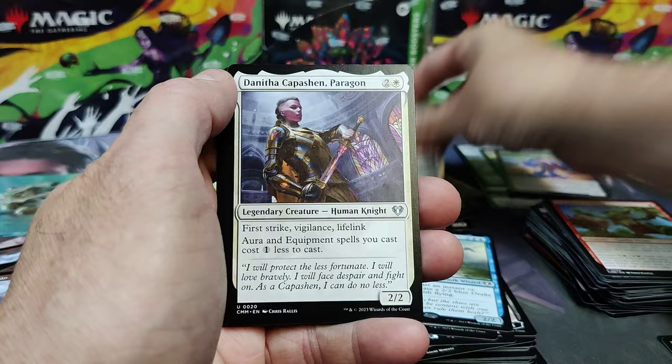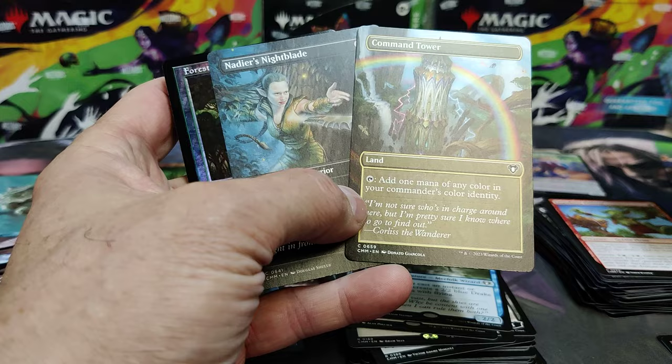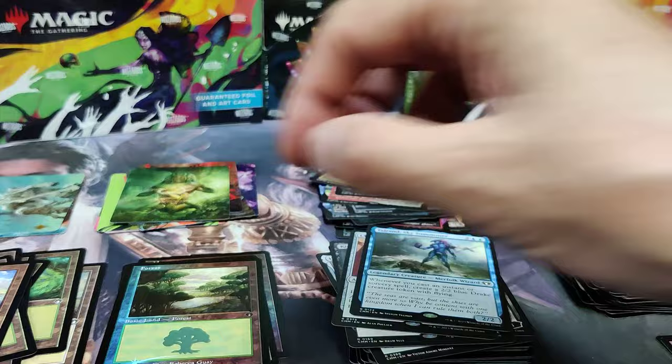Talaran — we can see how there's a full art. Spectator Seating — that's a big hit. Good old Donatha — I like her. Fungal Plots. Go through the commons here. Gutter Snipe. There's two full arts for us — Command Tower and Nightblade. And we've got a foil retro.